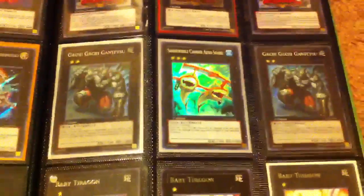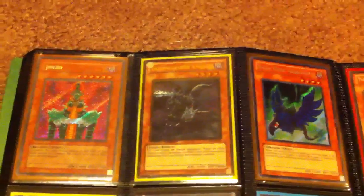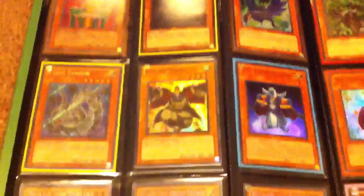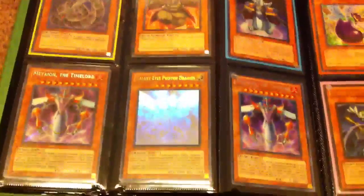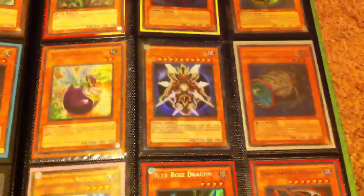Not too many Xyz at the moment — a lot of them have been traded. Hopefully I'll get a few more when Order of Chaos comes out. It's a gold Doom Calibur Knight, one Super Reborn Tengu, and that's a Ghost Galaxy Eyes Photon Dragon if any of you guys want that. And an Ultimate Plague Spreader and a Super Totem Dragon. It's a gold rare Dimensional Alchemist.